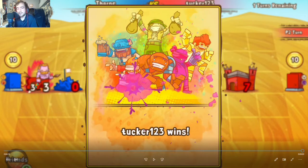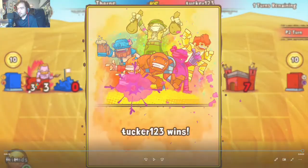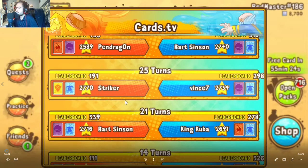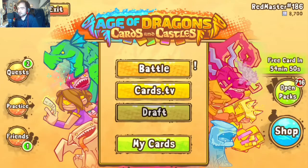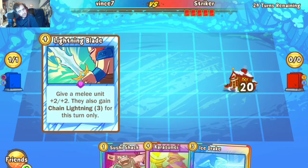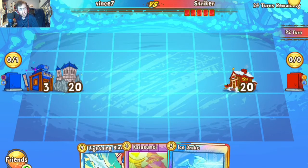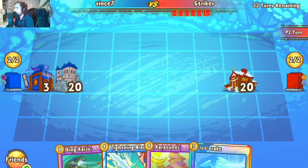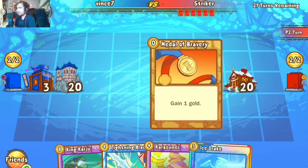On to game three — Striker taking on Vince7. Crusader vikings getting another shot in this episode, going up against ninja vikings. Some dueling viking strategies, let's see which reigns supreme. Starting off with Sushi Shack — that's a card you don't really see a lot. Curious where exactly the plan is going with this. Vince also has Kaiju in hand.